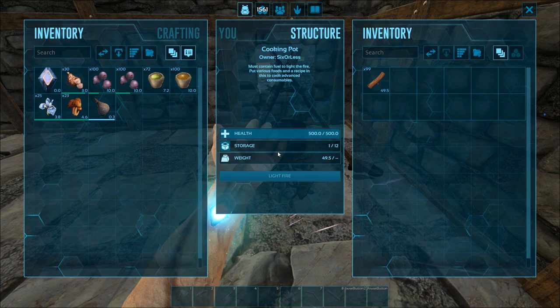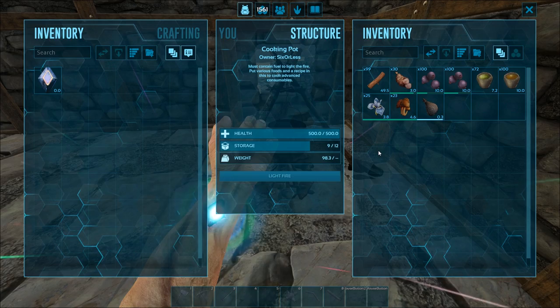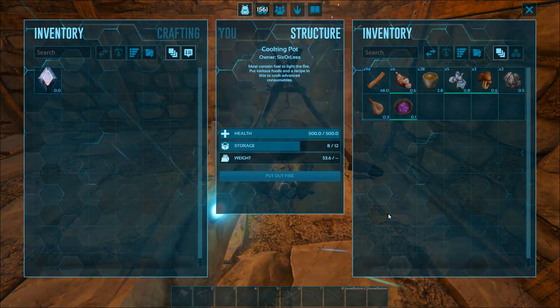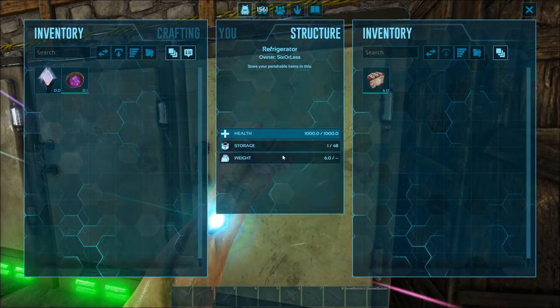Once you have all your ingredients for your mind wipe tonic, go ahead and go back to your cooking pot, place all the ingredients in there, and light the fire. It's gonna take about one minute to finish. The mind wipe tonic does have a spoil time, so if you're not gonna use it right away go ahead and store it.